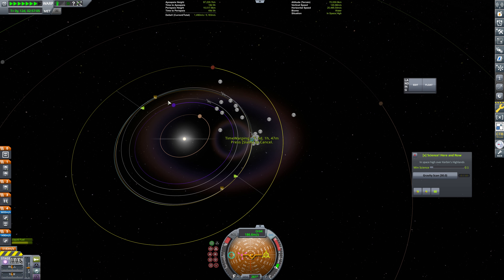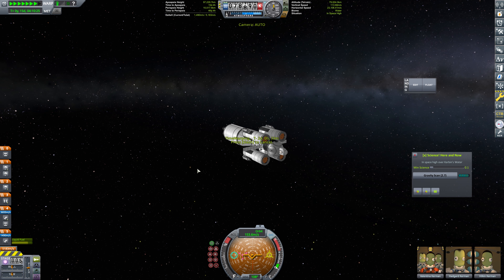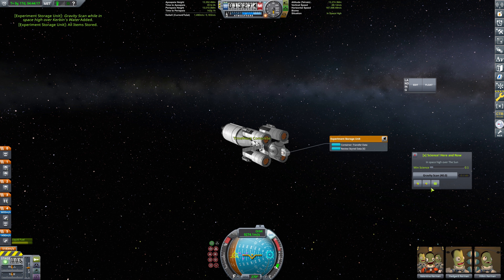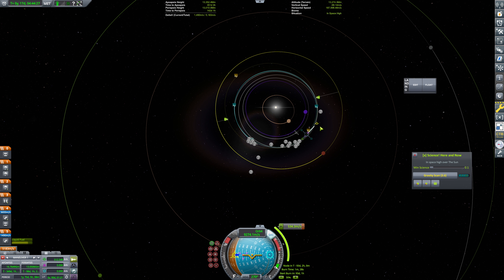We're basically on the correct ascending and descending node right now, so we could see about just finding an intercept. That would be fine. Let's see what we can do here. We're now in space high over the sun. Let's collect all of our data here, grab our gravity scan and collect that. Let's see how we can do — how's our timing? Not bad.